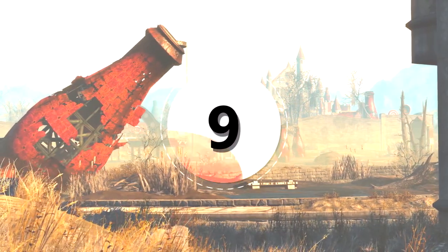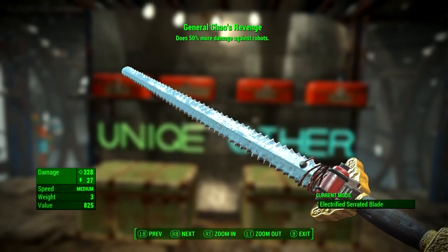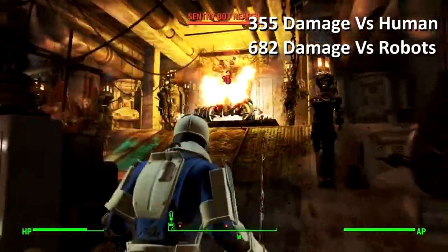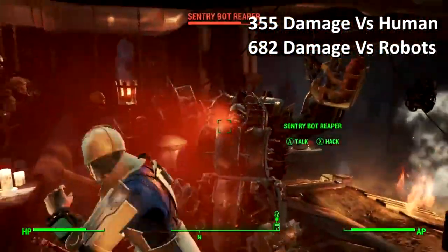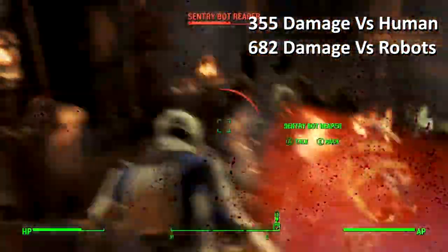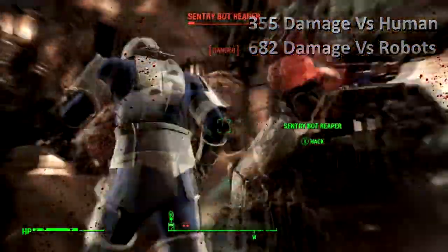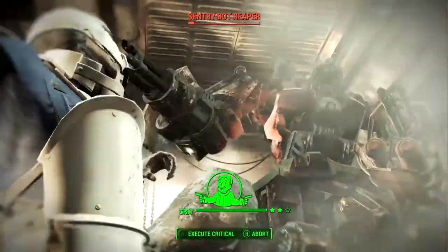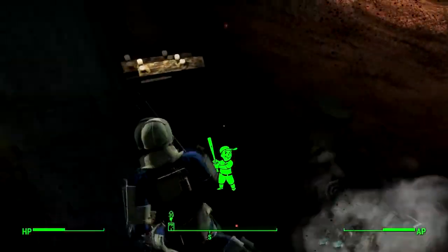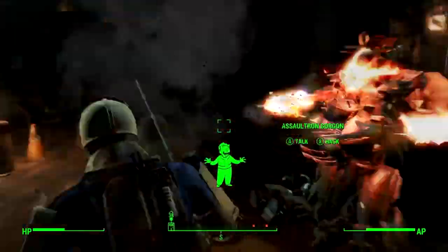At number 9, this is aimed at those of you who like melee weapons. It's a very accessible weapon that's also pretty underrated because most people just don't try it out. This weapon is called General Chao's Revenge. With melee weapons you can get ones that do lots of damage to human or super mutant opponents, but then you'll struggle with robots. With this melee weapon, you'll find it's the most versatile melee weapon in the game, super effective against both humans and, most importantly, versus robots.